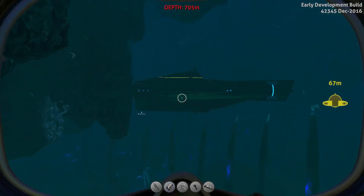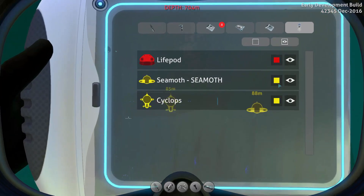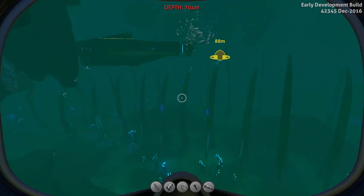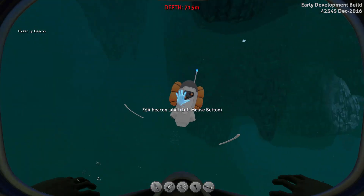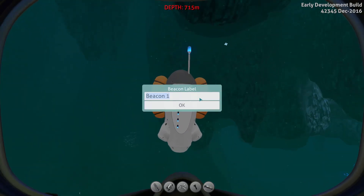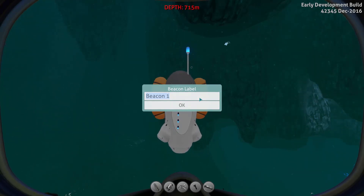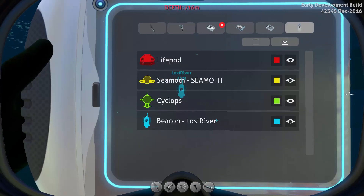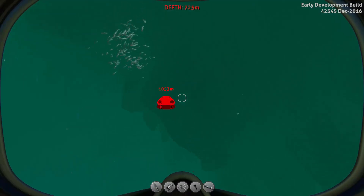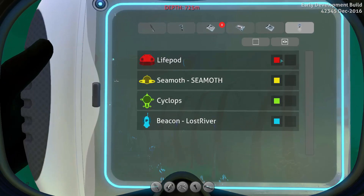Let's get a little bit further away — and there you go, we have a green Cyclops. If we don't want to see the Cyclops anymore, we can just click on the eye and it disappears. You can also see the name of the corresponding submarine or item displayed. For example, if you name your Seamoth that will be displayed, or if you name a Beacon 'Lost River' that will be displayed — as you can see 'Lost River' in your Ping Manager it says 'Beacon Lost River.' The icons could be a little bit smaller, but since you can disable them that should be good.